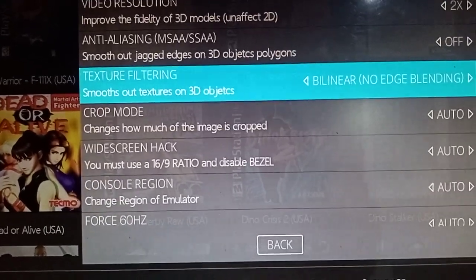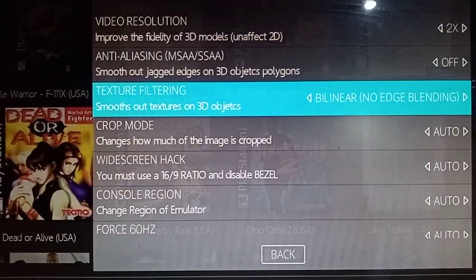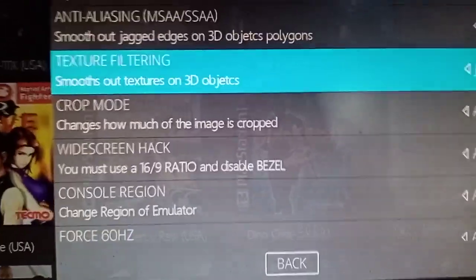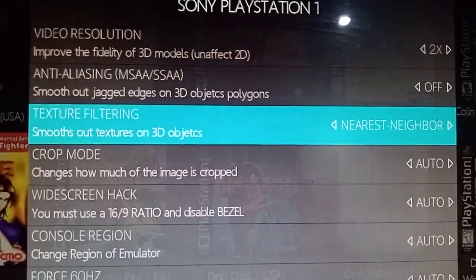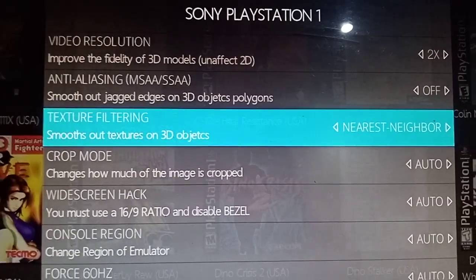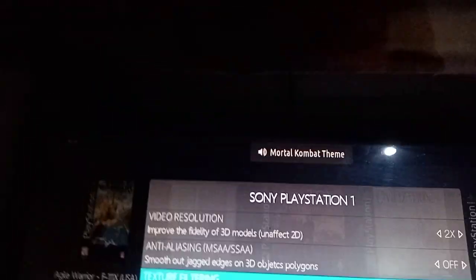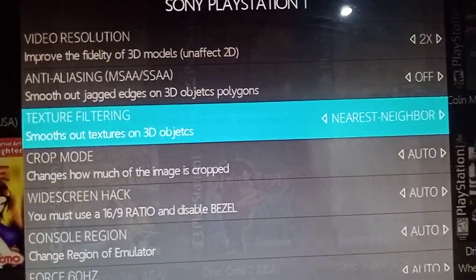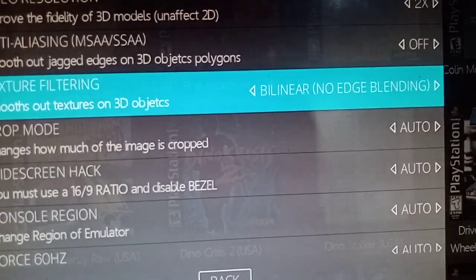What you do want is texture filtering. Go bilinear, no edge blending. If you go edge blending you're going to get a funny-looking blur and you'll wonder why everything is blurry. You've got different options — nearest neighbor is good too, but you're going to get issues in games like Driver where there are street lights: it'll get glary and you'll have massive blocky graphics all over the place wherever the lights are. Bilinear no edge blending is the one to go with.